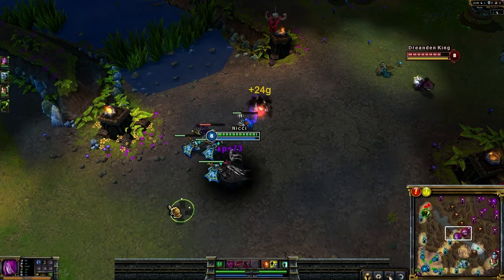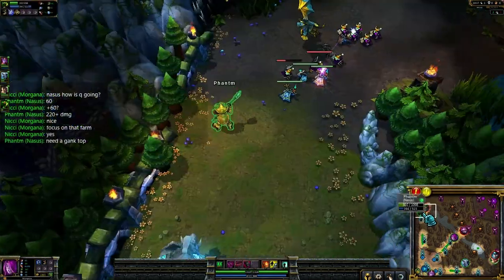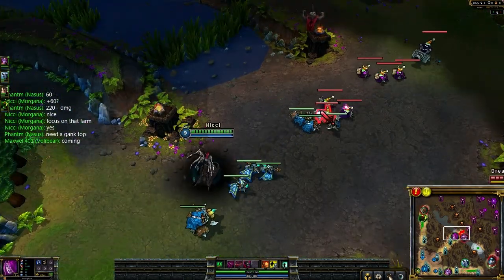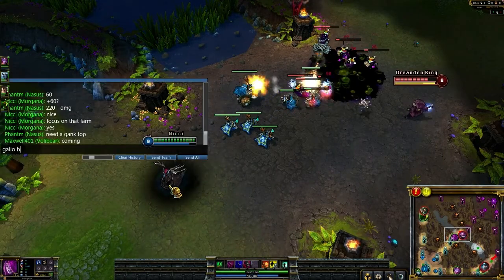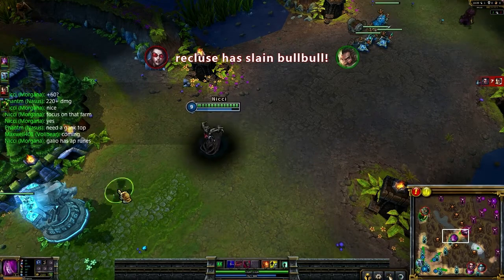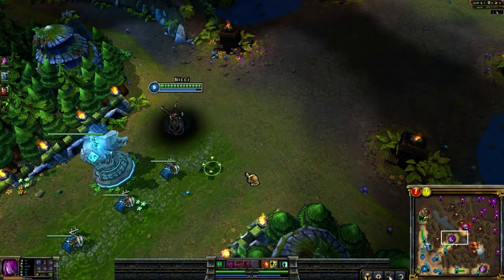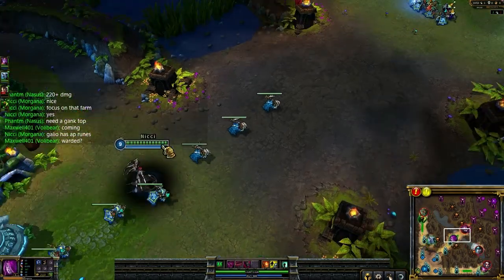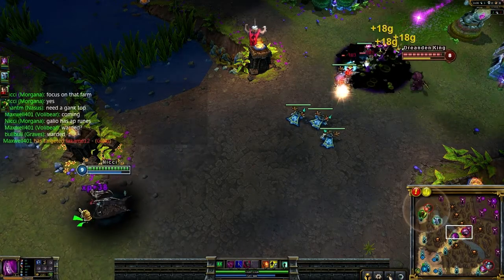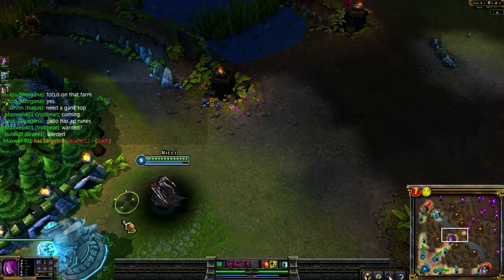I missed that one. I'm almost 2,000 gold. Kennen's got 69 CS — is he AP? Galio's using AP runes, kind of annoying. I need 200 more gold. I need to get my Negatron Cloak and then a large rod — Needlessly Large Rod. They're gonna try to gank me here so I'm gonna fall back. Got them all — another 100 gold. 120 more I need, maybe one more minion.